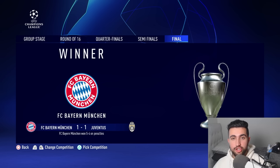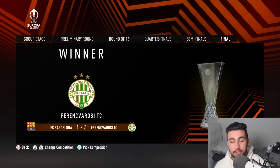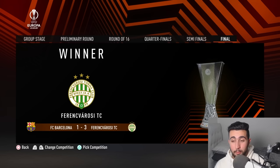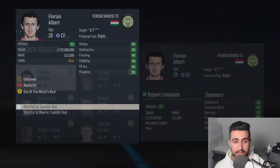It was Bayern Munich in the Champions League on penalties against Juventus — their retro squad ended up winning 5-4 from the spot. And over in the Europa League, it was a prime Barcelona squad to lose out against Ferdinand Vardos, or whatever that Hungarian team is, 3-1 in the big dance. This might explain a few things — as we've got access to their roster, they've got some ballers on their team.